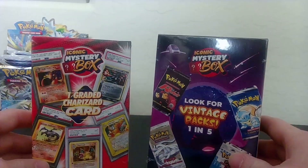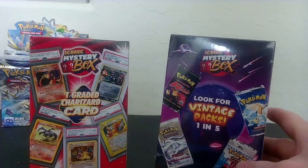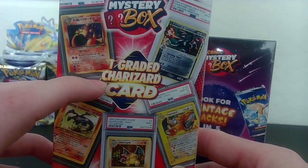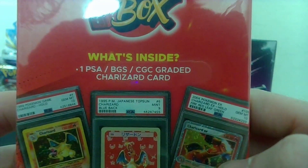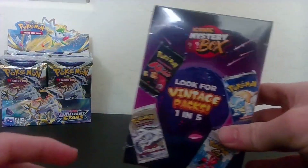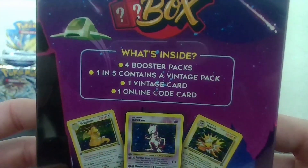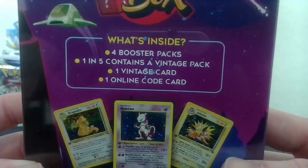Today we're going to be opening some Iconic Mystery Box packs that I got from an online retailer — I'll go ahead and link them down below. We're going to look at this one first. I'll open this one last because it has a graded Charizard card — it could be from PSA, GPS, or CGC. This other one has some booster packs, some of which could be vintage, plus a vintage card and an online code card.